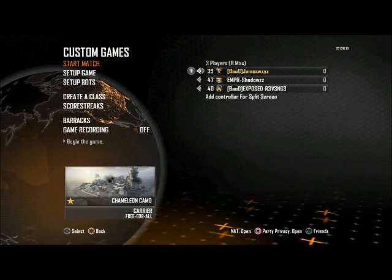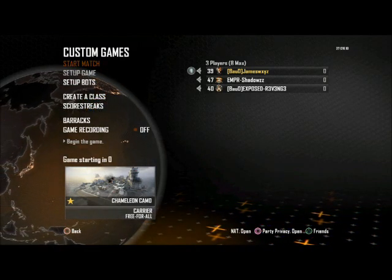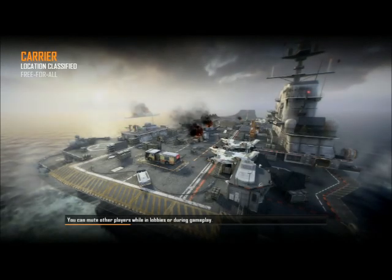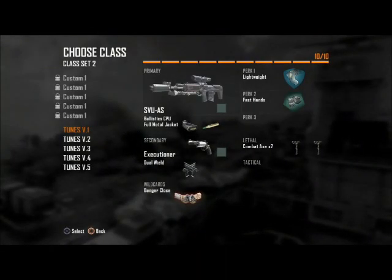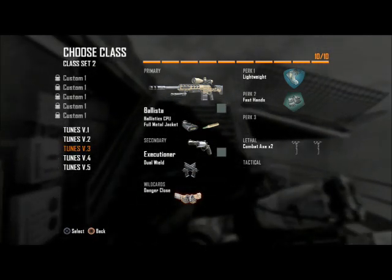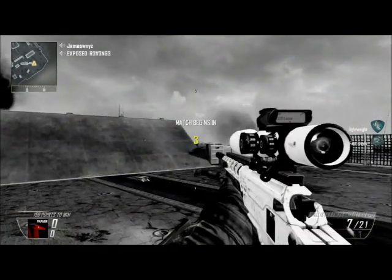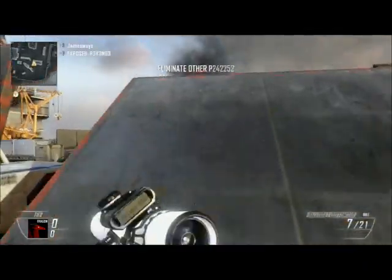This is just me with a couple mates. So I'm starting the match. We found it together, kind of. All you're going to have to do is just select Tunes Version 3, which is the blister. And as you can see, it's really pitch white. We'll be doing some trick shotting with this camo, and you can see it changed colour.